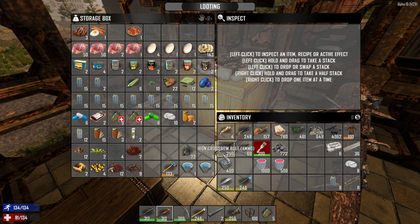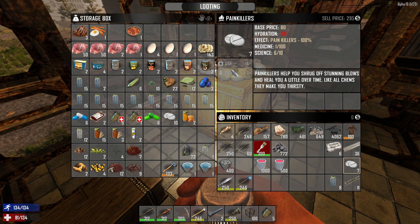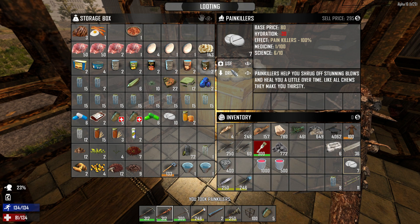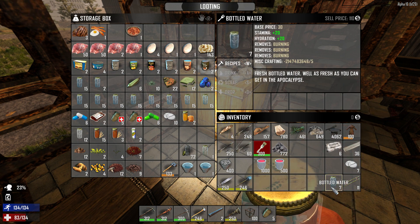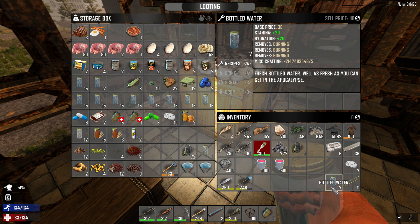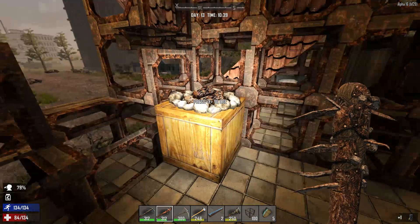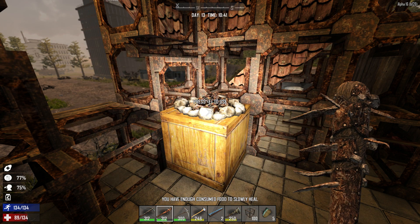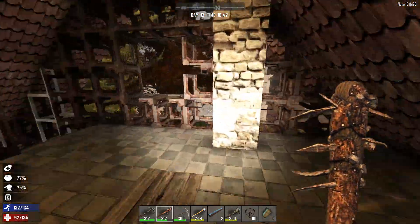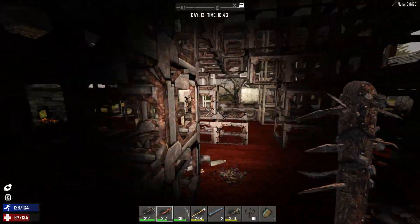Some beer for horde night — that's pretty nice. Follow up with a couple of sips of water. Now we'll save eating until that painkiller is finished with its healing effect, so we can stretch out that healing as much as possible.